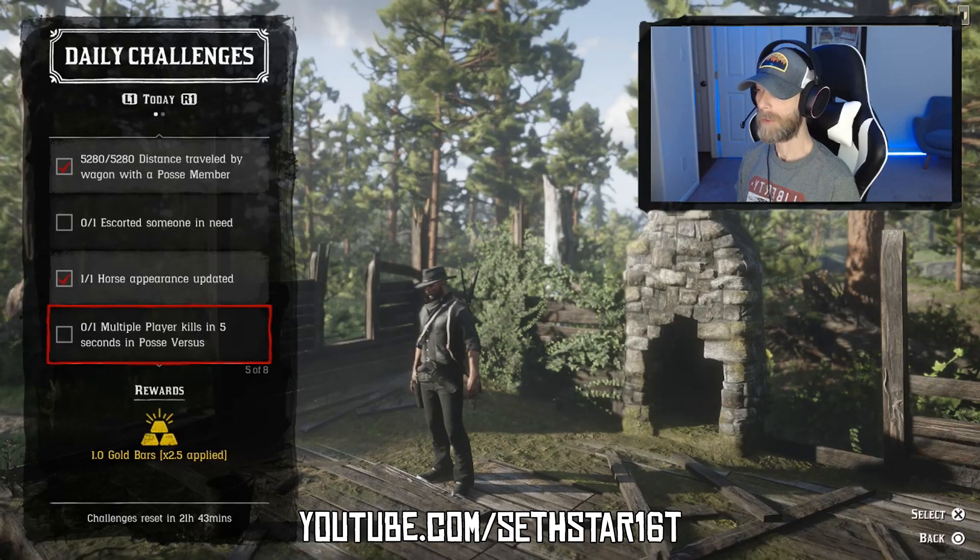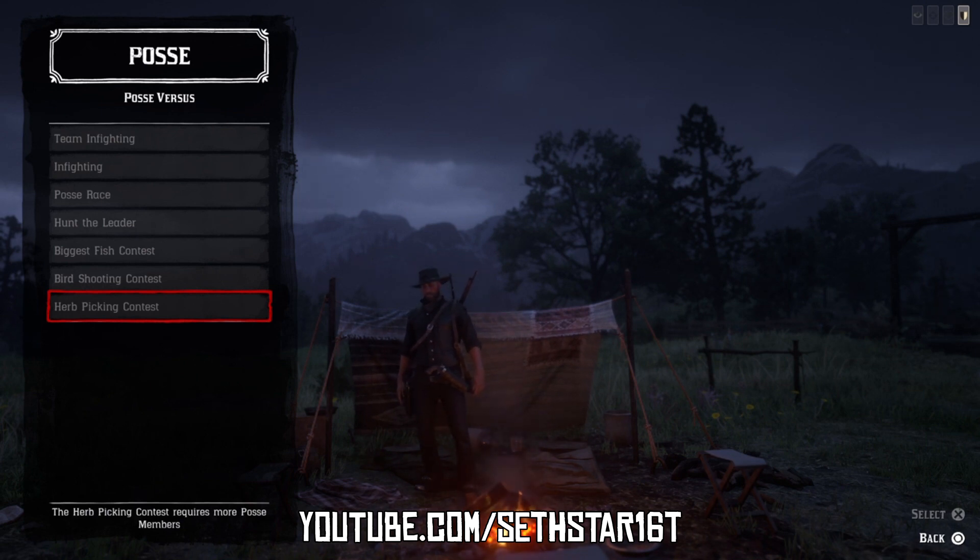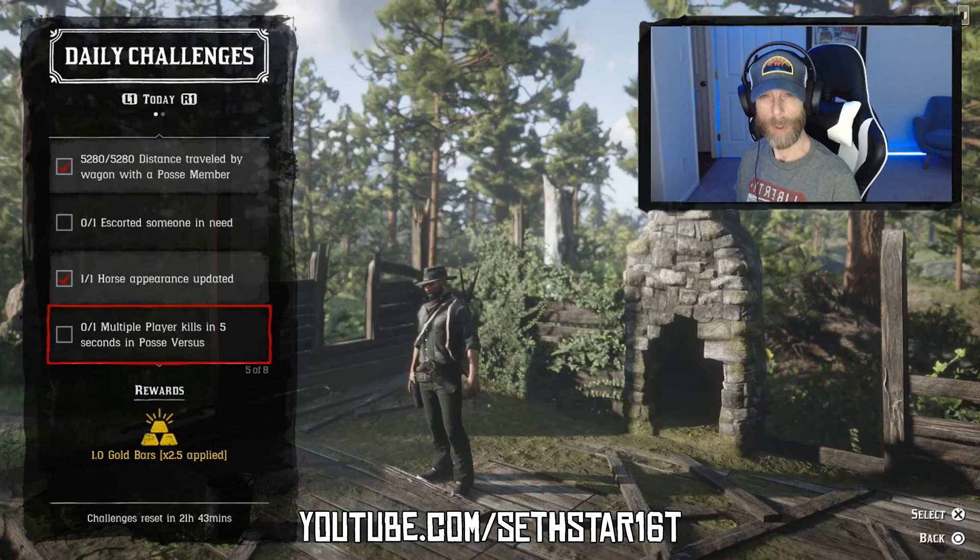Number 4: Multiplayer kills in five seconds in posse versus. Found in the posse versus menu, jump in a persistent posse and have the leader fire up something like team infighting or hunt the leader. Get two kills within five seconds of each other. If they're grayed out, try jumping to a new session or a fresh session after a story mission.